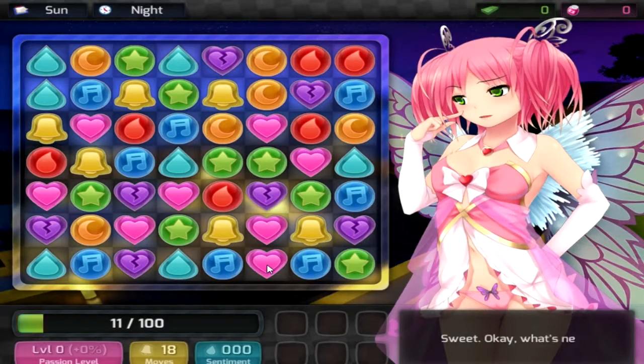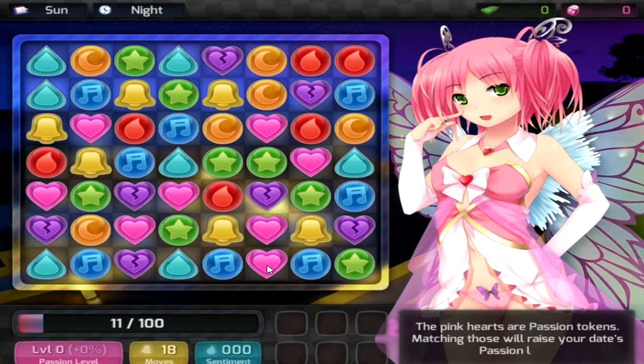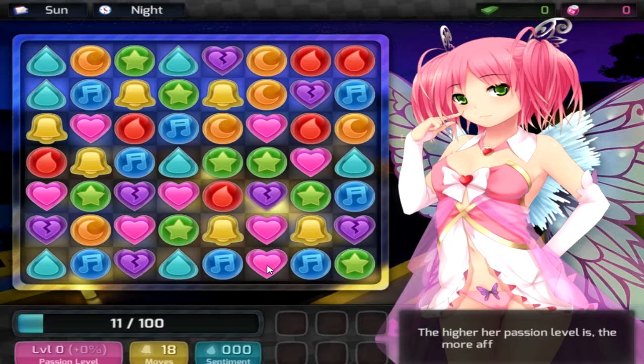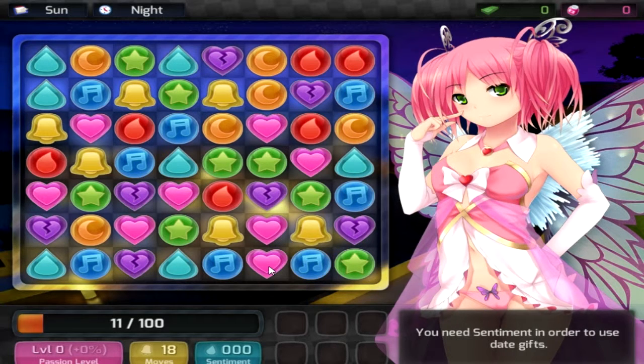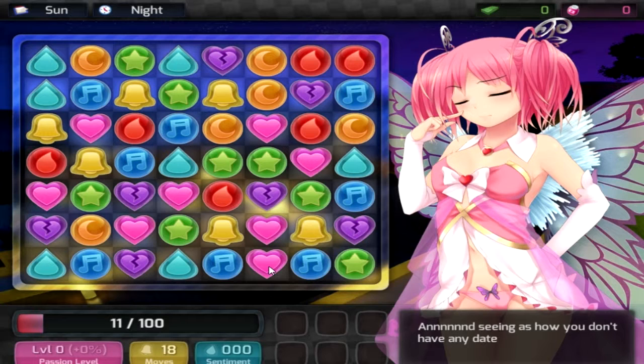Okay, what's next? The pink hearts are passion tokens — matching those will raise your date's... I won't be able to remember all this. Hit that bell button down there! Also, avoid matching certain tokens as best you can. Wait — I wasn't paying attention. What should I avoid matching? I'm screwed.